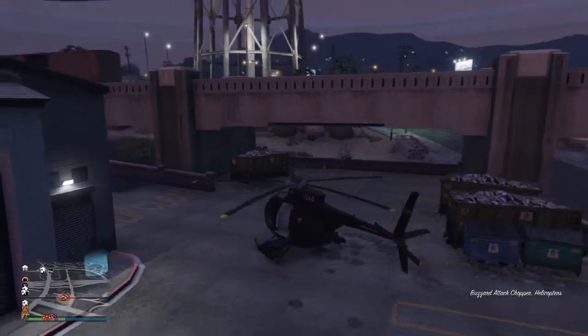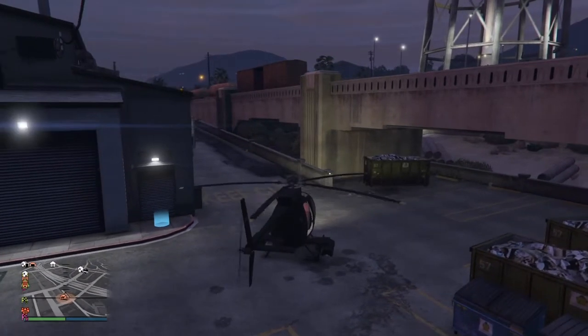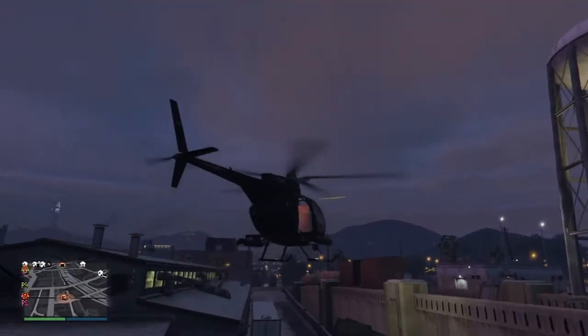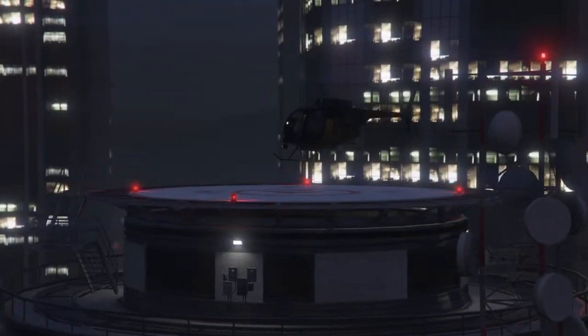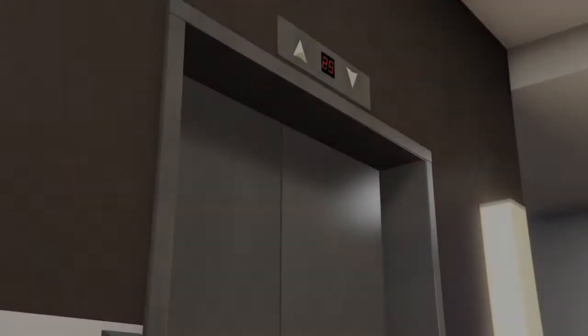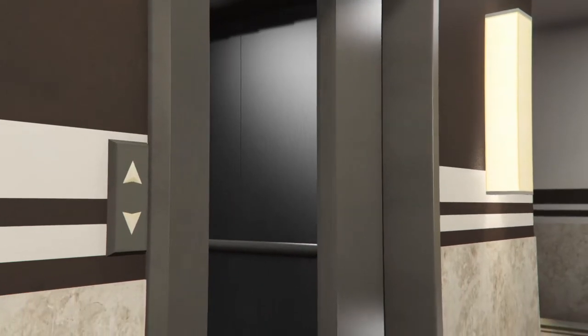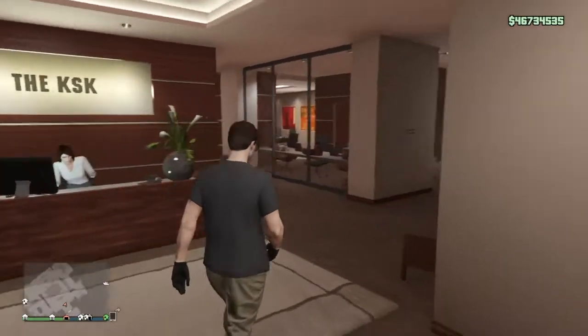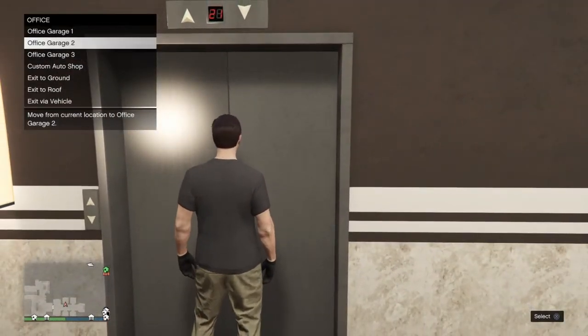Now we're going to get in the chopper and go back to our office garage — this is where we're going to see the duplication glitch happen. I pretty much skip over the flight there in the video, nothing happens on the way. Go into your office and then go down to Office Garage 2. You want to make sure you have Office Garage 2, otherwise you cannot do the glitch, because Office Garage 1 and 3 do not work with the glitch.